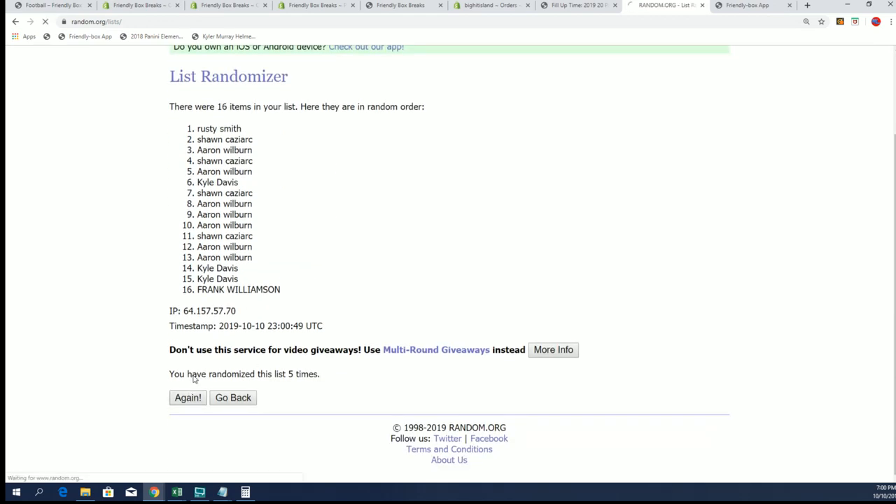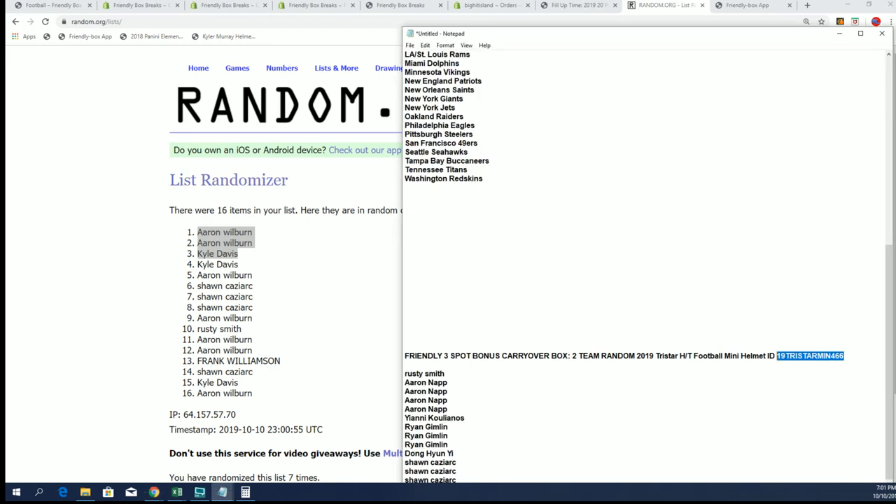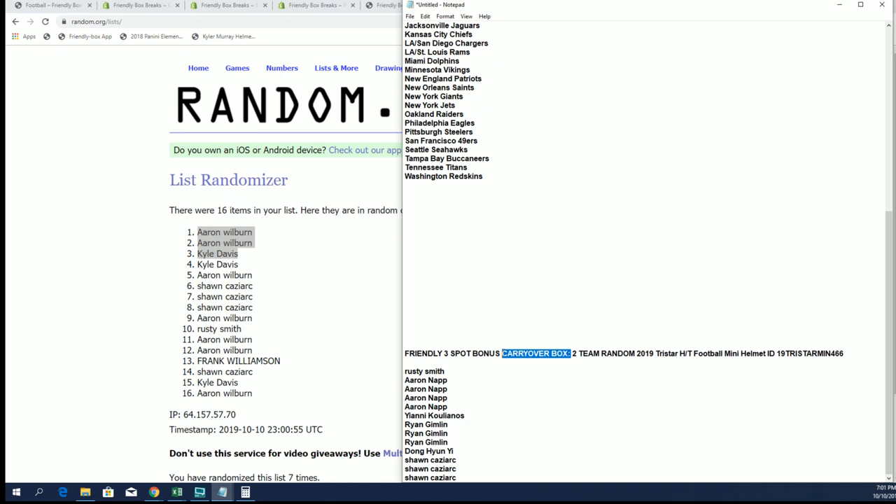Lucky number seven — it's Aaron W and Kyle D! Congratulations, you guys are going to be in two breaks, so you're going to have a chance to win two helmets. I'm going to put you guys in the carryover box — that's what this is all about, the carryover box.